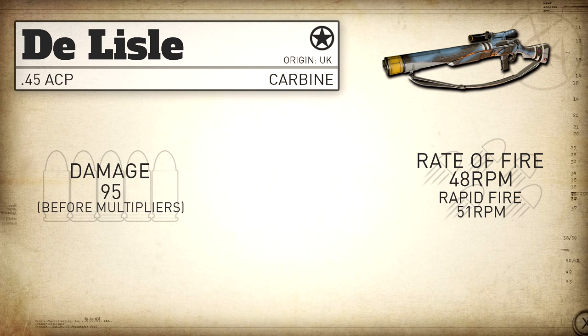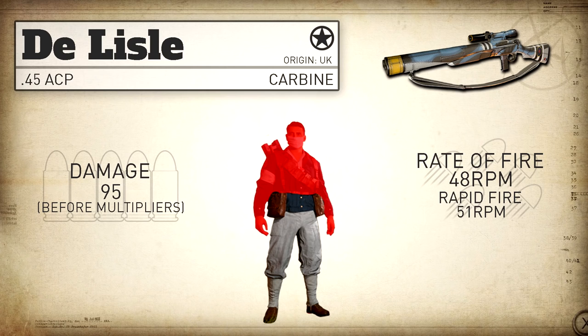Despite the fact that in real life this fires a .45 ACP which is a pistol cartridge, its one-hit kill potential is equal to the Type 38 Arisaka, the Lever Action, as well as the Lee-Enfield. Keep in mind there is no damage drop-off with the Delisle Carbine — it behaves just like any of the other snipers. So anywhere in the upper torso, arms, neck, or head you will get a one-shot kill. Anywhere else, if he's got full health in core game modes, you will get a hit marker.